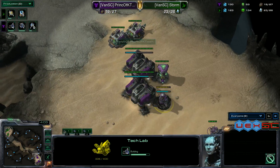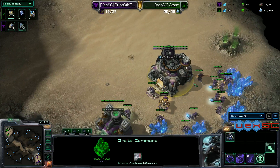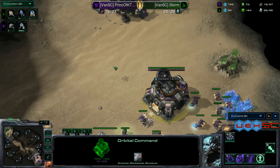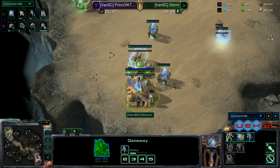A tech lab going down — so we have the same opening from Prince of K-Town this match with the reactor and a tech lab. Another expansion — he is bumming out on SCV production, going heavy aggression. Warp gate research has started and is being chrono boosted. We also have a stalker coming out.